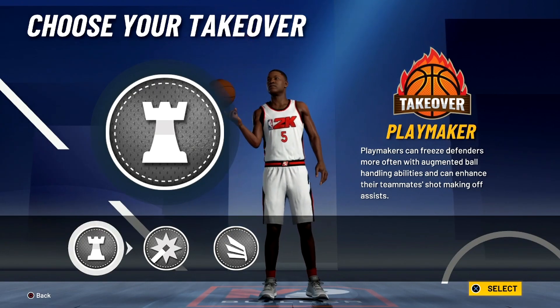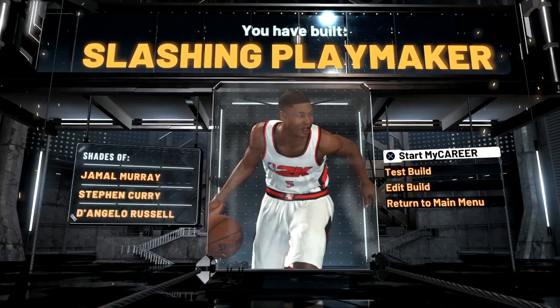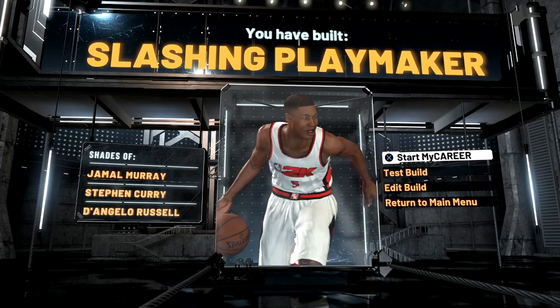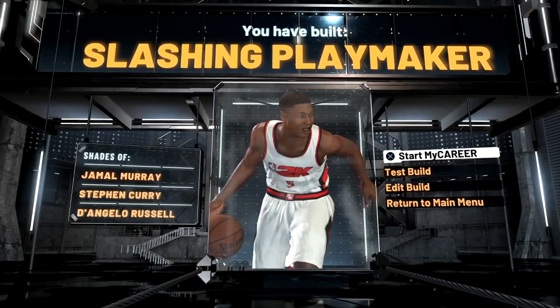Pick your own takeover but I'm going playmaker because I like to drop people. Jacari Russell is a slashing playmaker build that can shoot, dribble, play defense, and drive — exactly what you want in the park. This is the build I'm using for current gen.